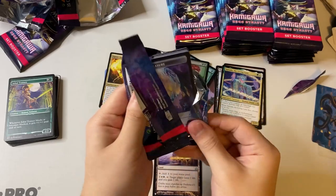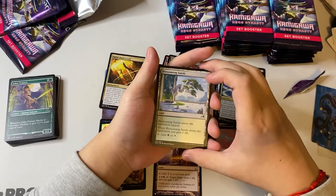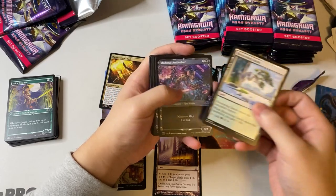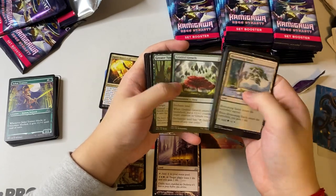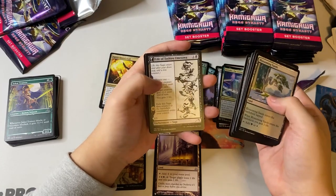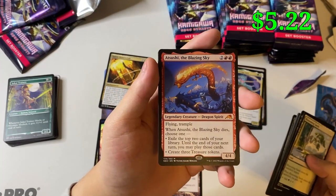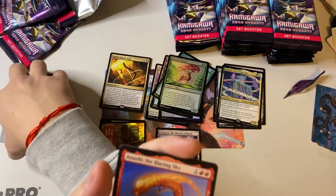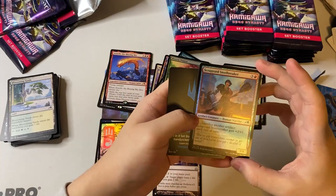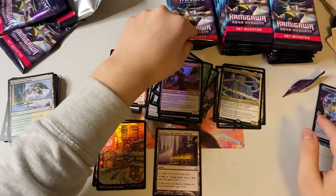There are 36 packs in here so we're gonna be here for a while — enjoy the show. Blossoming Sands, Precious Thief, Careful Crafted, Greater Story Weaver, Leech Acquisition. We got our second mythic — Asuhi the Blazing Sky! Heck yeah! It's not the alternate art I was looking for, but it's still a good hit. Scrap Yard Steel Breaker as our foil and a treasure token.